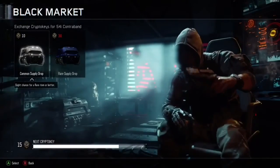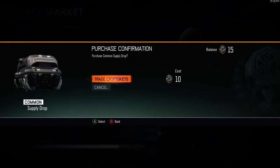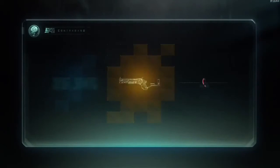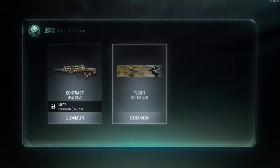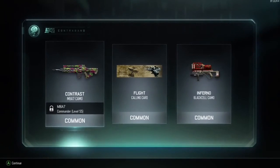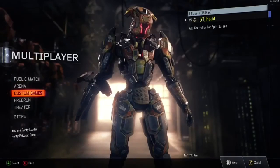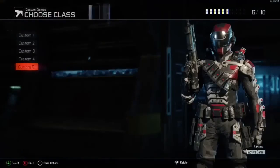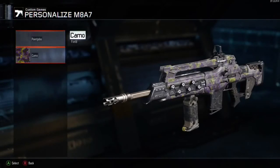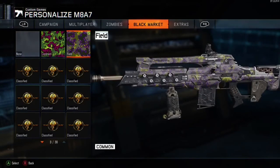I went to the black market for my last supply drop — let's see what I get. I was hoping for a legendary or yellow item but didn't get it. That camo on the M8 A7 is really nice though, I like it. I think I showed the wrong camo in the footage — it's supposed to be the first one, but I showed the second one. It should be the construct camo. Hope you guys enjoyed the video, please leave a like and subscribe!